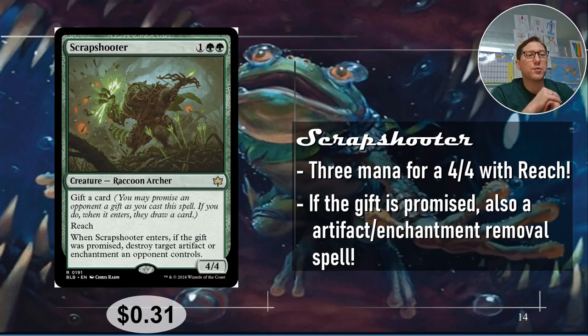Number two: Scrapshooter — one green green. It's three mana for a 4/4 with reach. A 4/4 with reach for three mana is already very good. If you gift a card when it enters, destroy target artifact or enchantment an opponent controls. That's the removal I always look for — you can deal with creatures in battle, but artifacts and enchantments are going to be a real thorn in your side and you can't just attack them with a creature. 31 cents.